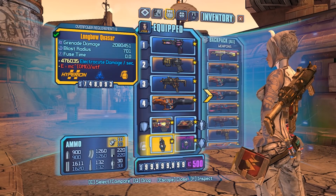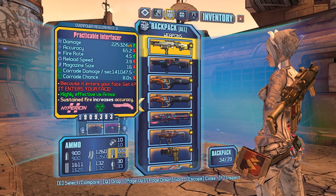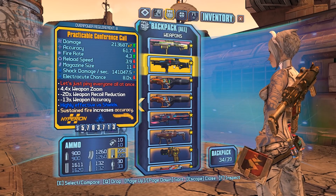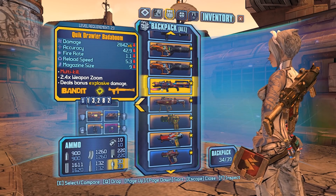The Longbow Quasar is for grouping up enemies for Chain Reaction — pretty good. The Interfacer is mostly for the Peak; if your Bee breaks, that's a good backup and it does a lot of damage too. The Conference Call is for Crawmerax — a really good weapon for him because all the pellets are going to hit. The Bada Boom for rocket jumping — this is a perfect one with Bandit grip, Tediore sight, Exhaust, Quick Trawler prefix, and explosive.